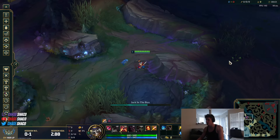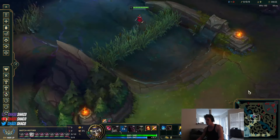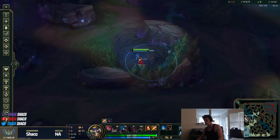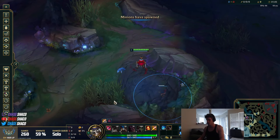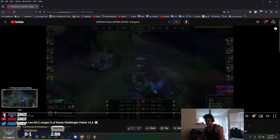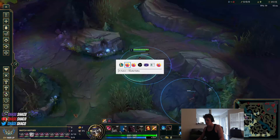Okay so first box is gonna go here. I usually ask my midlaner for a raptor ward so I'm just going to pretend that my midlaner warded here. Because usually they do ward for me. So the first box is on the camp, second box is just out of range, third box is like over here.